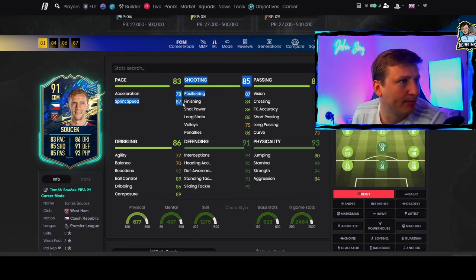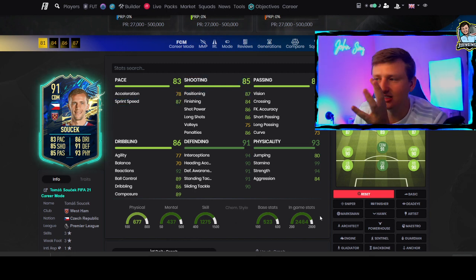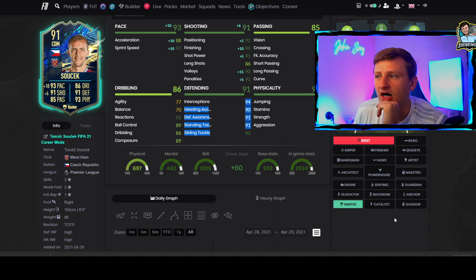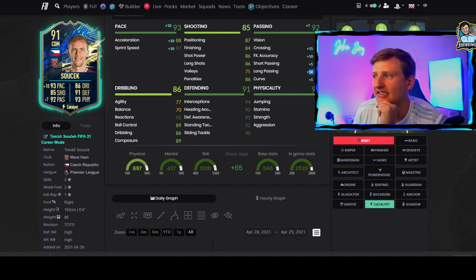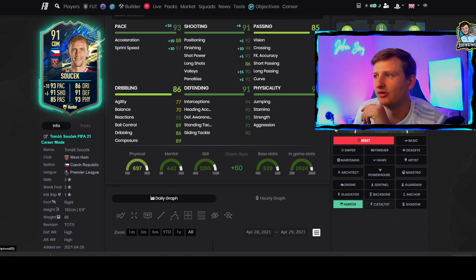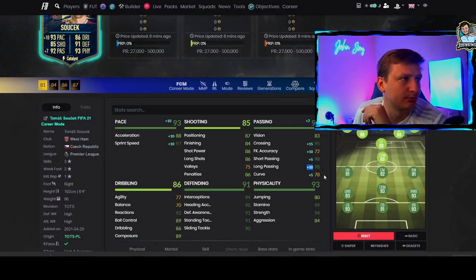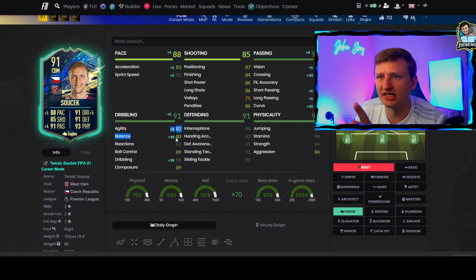I don't like a big distance between these stats because it makes chem style inefficient. He also has low agility, so if you're looking at this card I probably wouldn't even boost it with a Shadow. I'd probably go with a Hunter or a Catalyst to really boost that passing — you're going to use passing almost more than anything here. A nice boost on long passing would make a huge difference, pulling that up to 98. Or an Engine to get a little more balanced, though you do lose a bit of pace.